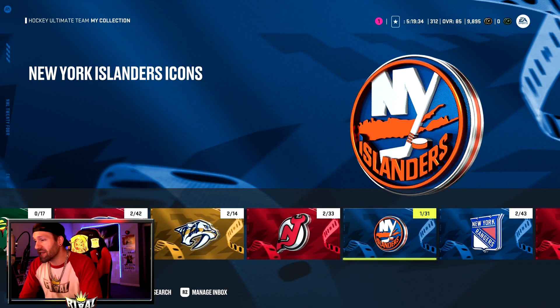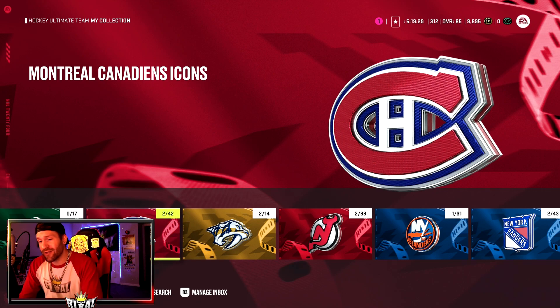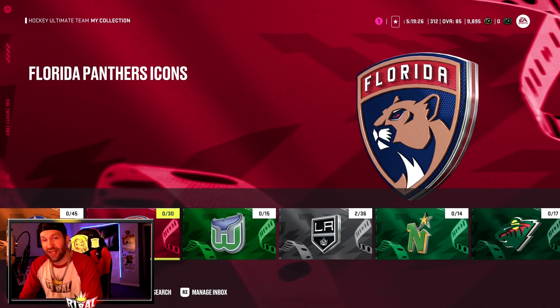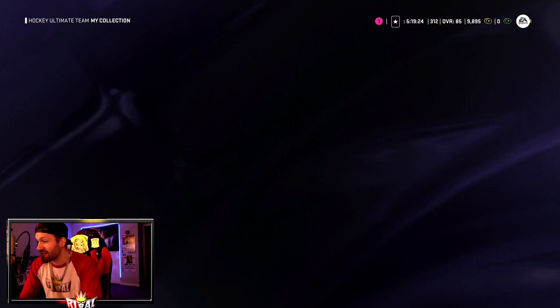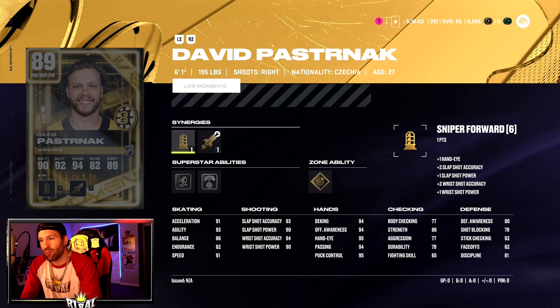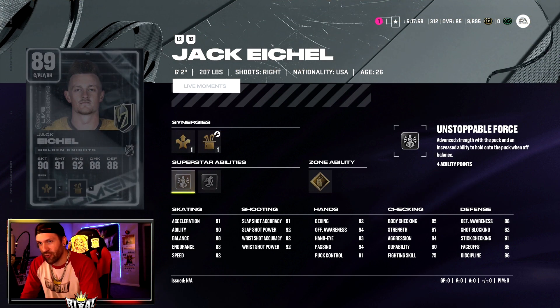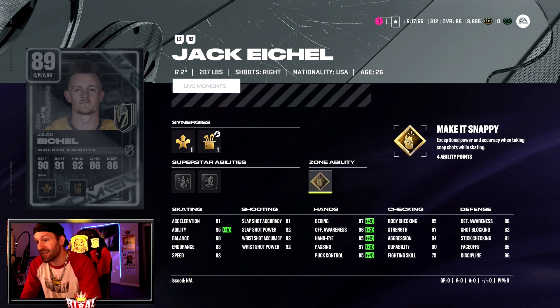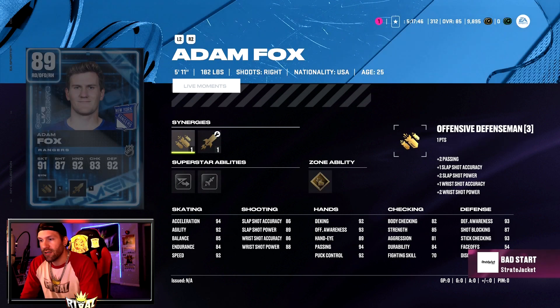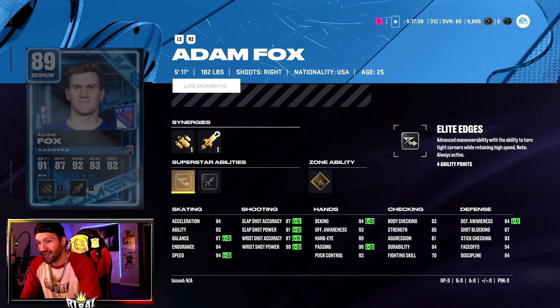So there you go — if you need a right-handed or left-handed defenseman, or a center like Mike Modano who you can also put on the wing, 97 acceleration and 97 speed. Then a quick look at the 89s: Pasternak at 6'1", 195. Jack Eichel at 6'2", 207 — love him in this game, he's got a zone ability of Make It Snappy. And Adam Fox, a really good offensive defenseman, goes up to 94 acceleration and 94 speed with Elite Edges, Heatseeker, and Wheels.